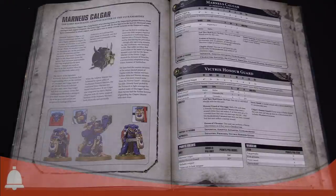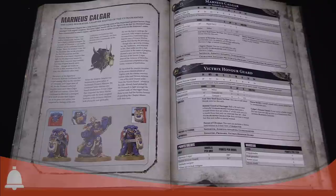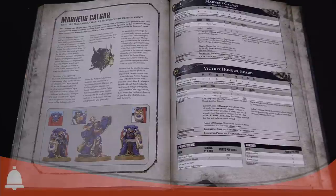Being the hero he is, he went and underwent the Primaris transformation and it worked, and here he is. He did die, by the way — he was dead for like half an hour. He died on the table but they juiced him back up. Belisarius Cawl's magic organs brought him back to life. That's what the extra wounds are for.